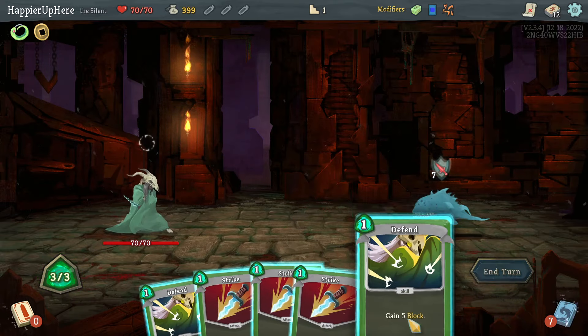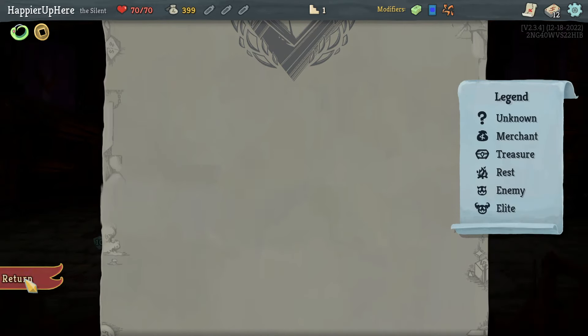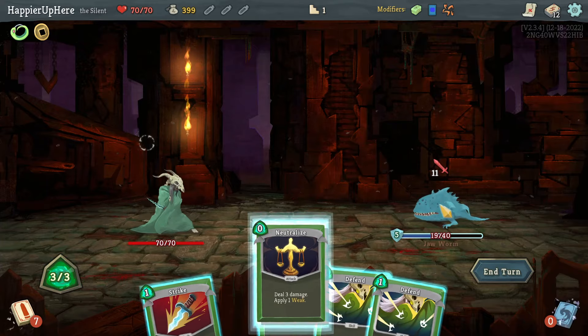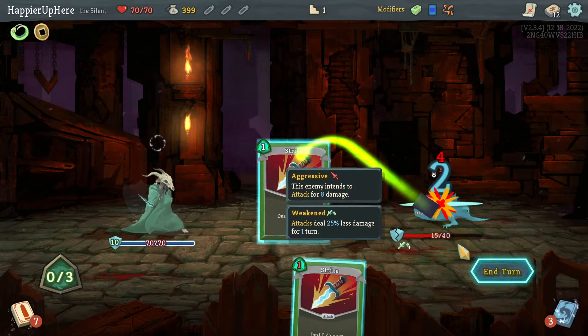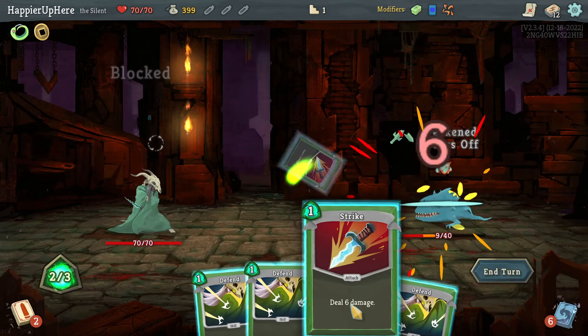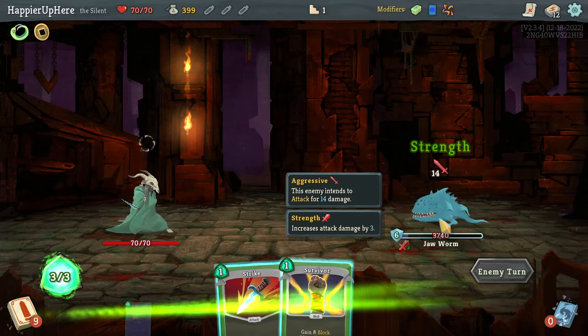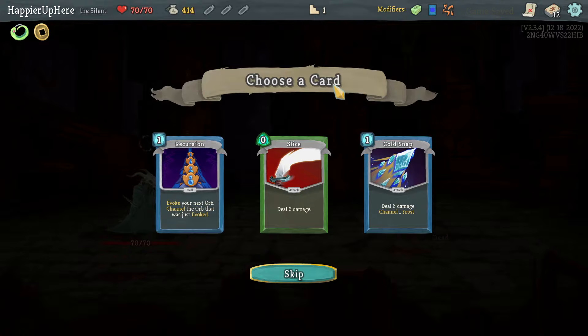Another seven incoming — let's full defend here, no reason to lose HP. My final boss is Guardian, so I will need to pick up some good defensive cards. I need to defend against eight — let's double defend, dealing damage somewhat slowly. Only getting two strikes, but two more strikes should allow me to kill next turn. Strike one, strike two — beautiful. Now choosing between Slice, Cold Snap, and Recursion.